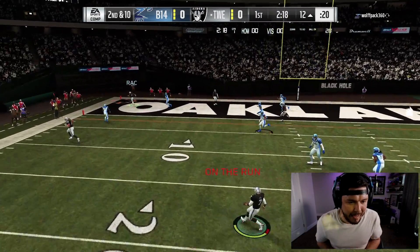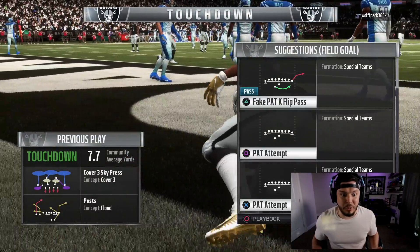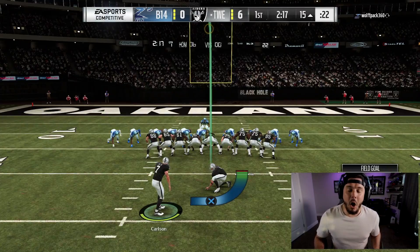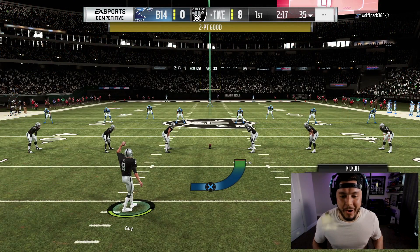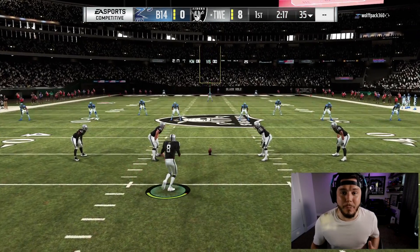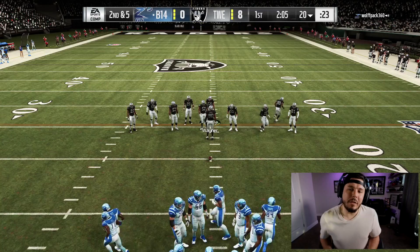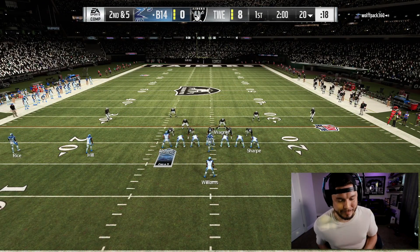Vick is going to scramble up — look at that. I don't know if that was a glitch or not, but it looked like it was fixed. And then Antonio Brown came out of nowhere and he caught it in the back of the zone. I'm going to have to re-watch that when I edit this video and I'll probably slow it down for you guys. EA put out a patch today, so that's probably the new glitch in the game on that Antonio Brown catch.